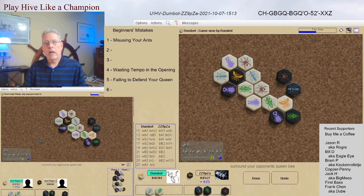Very interesting game — very quick — highlights a couple of things from a beginner's standpoint. We've got three beginner's mistakes highlighted here: misusing your ants (you never want to lose the game with ants in reserve), wasting tempo in the opening, and failing to set up a good defensive position for the queen. In this game, black actually set up a good defensive position and then moved away from it. An excellent game as a learning experience. In my chapter in my book, Beginner's Mistakes, there are six beginner's mistakes — we only highlighted mistakes two, three, and six.